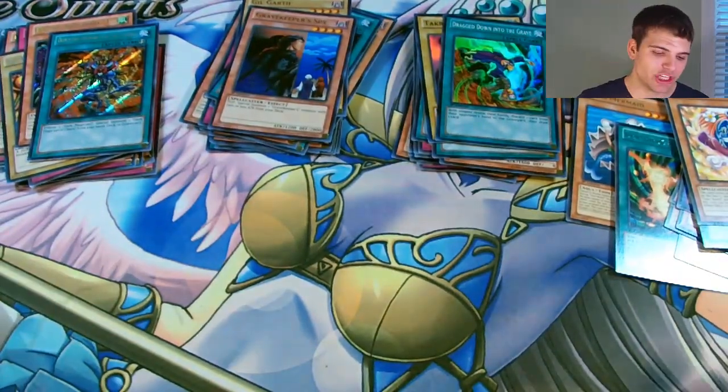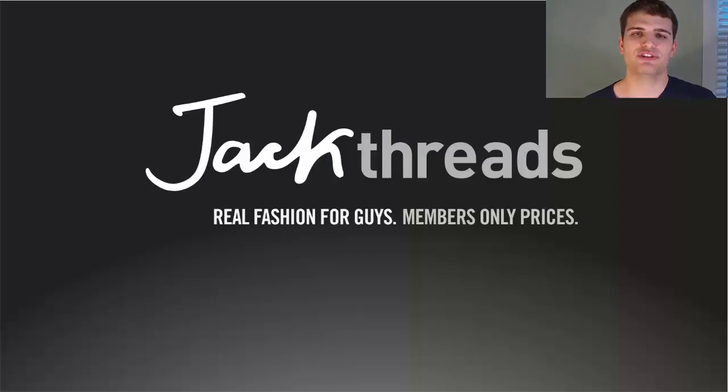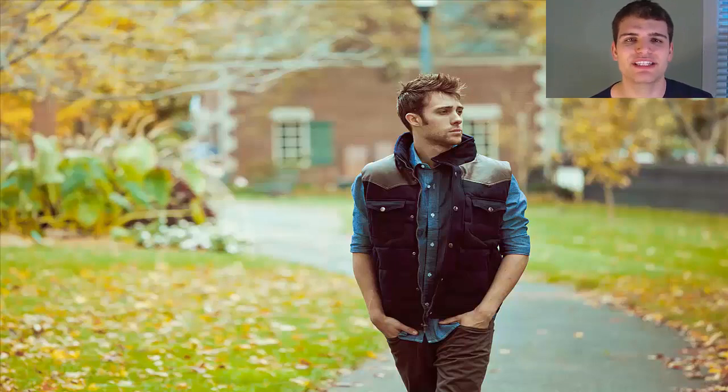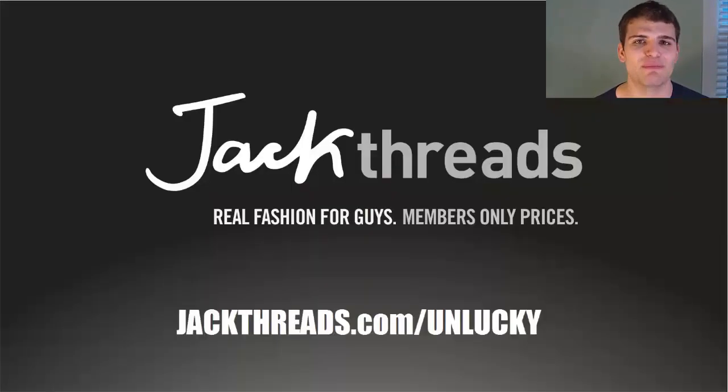Before we do our recap, let's check out today's sponsor - Jackthreads.com. Jackthreads has quickly become the online shopping destination for dudes. Everything on the site is up to 80% off, because full price is for suckers. They serve up quality contemporary street apparel, accessories, and gadgets for brands like Converse, Penguin, and Busted Tees. If you're a viewer of Simply Unlucky, you can skip the membership waitlist and get instant access at JackThreads.com/unlucky. I'll also put a link in the description below.